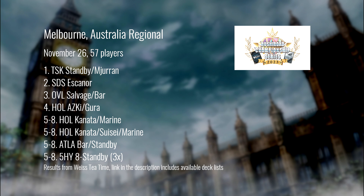So Alice restricted, Slime restricted, SDS restriction changed, and MTI unbanned. That did not seem to stop Slime much, because Standby Mirin takes the win, followed by a Stocksville Escanor list in second, and Darcy playing Salvage Bar Overlord in third, followed by Oski Gura in fourth.